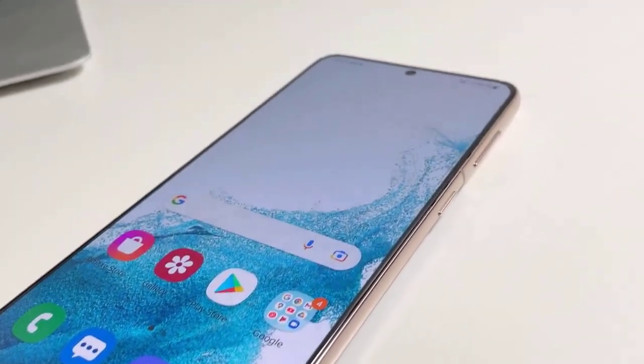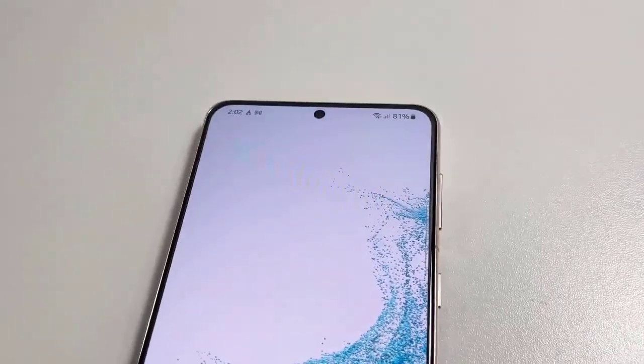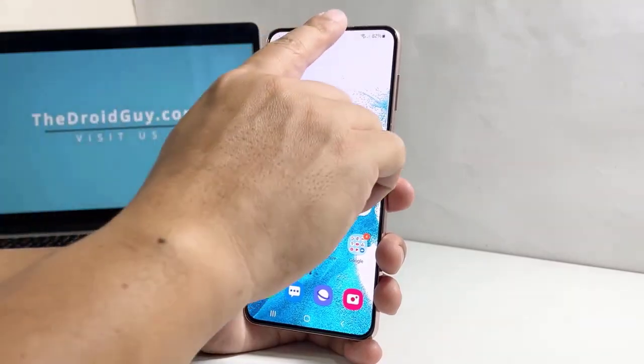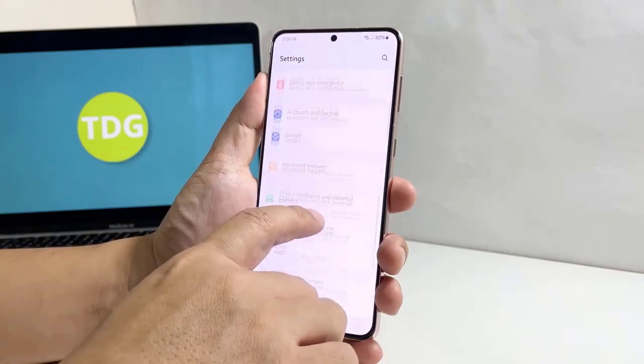If all else fails, your next option is to factory reset your phone. As long as it's not an account or network problem, a reset will be able to fix it. But make sure to back up your files and data before doing that. When ready, swipe down from the top of the screen and tap the gear icon.